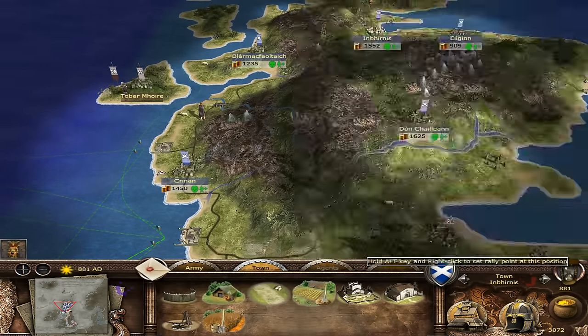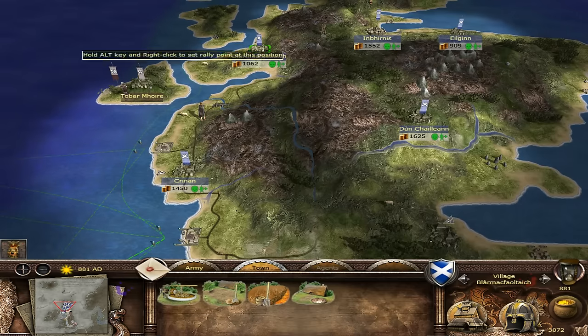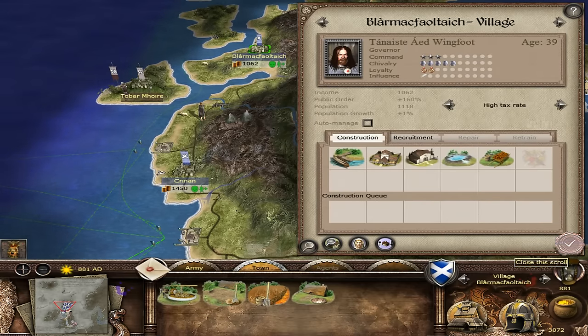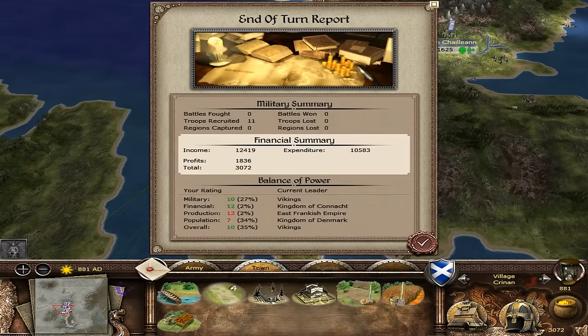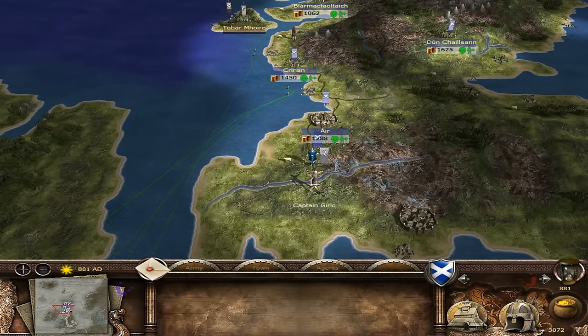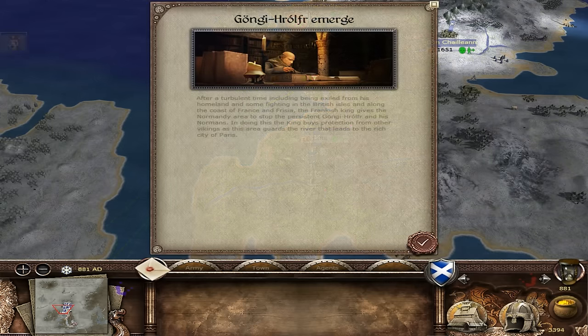We've got that very fine balancing act here with taxes - just a very high tax rate, but we want that growth to increase. Let's get this town up and running and lower the taxes a bit. We've set a watch, being careful to avoid bringing enemies in. We're only here to fight the rebels at Duneden. Let's see if we can force these rebels to attack us - come on rebels, let's see what you've got.